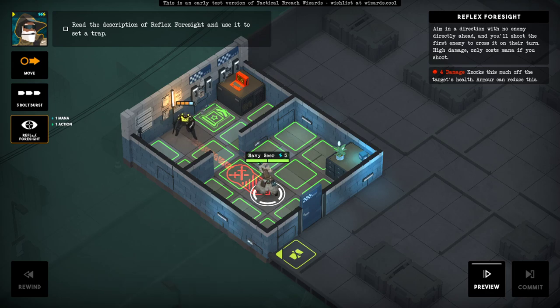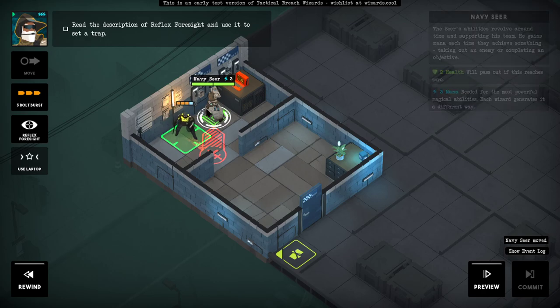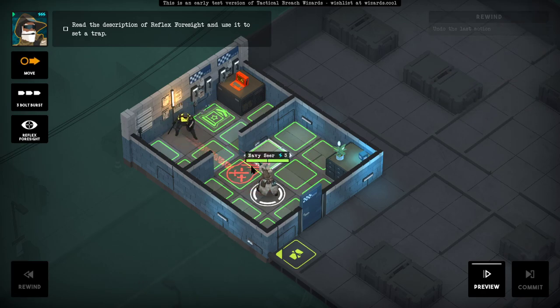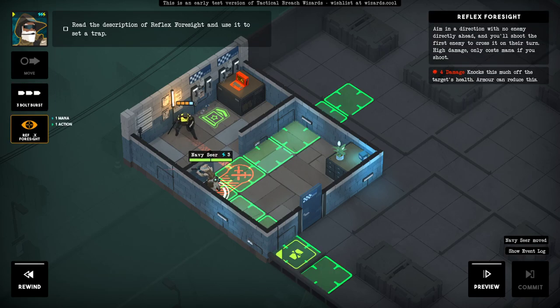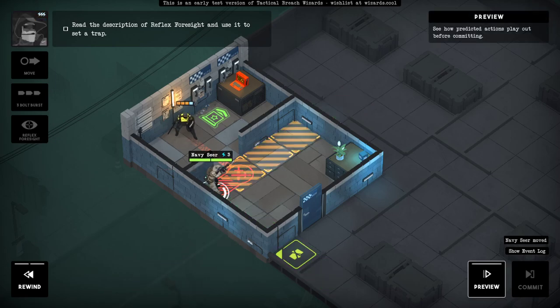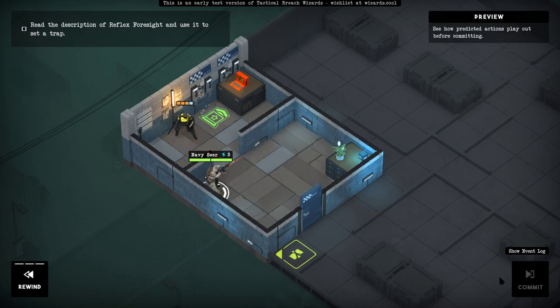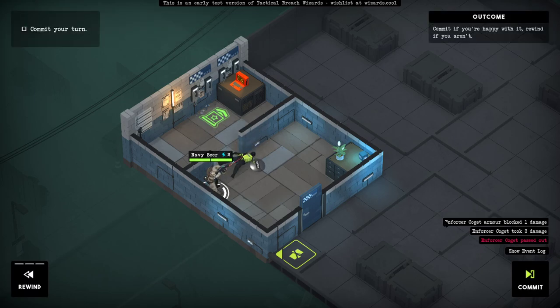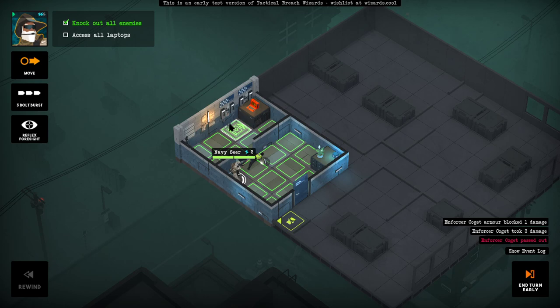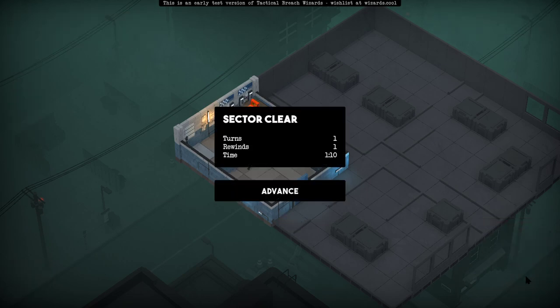With no enemy directly ahead... let's go here and use Reflex Foresight over here like that. End the turn — wait, how do I end the wizard's turn? Commit my turn. Access the laptop, and we're done.